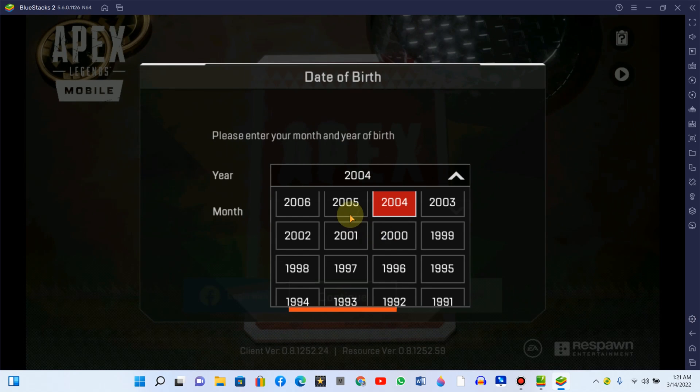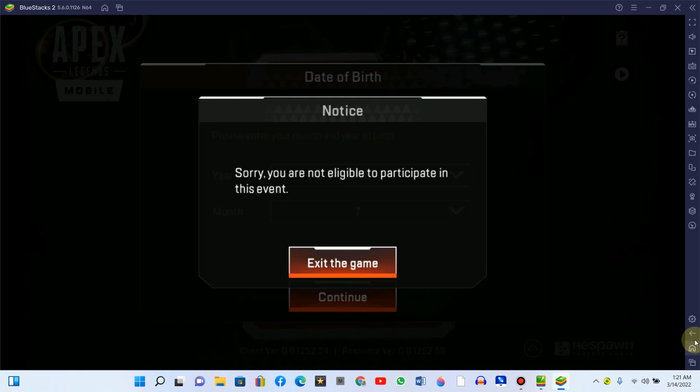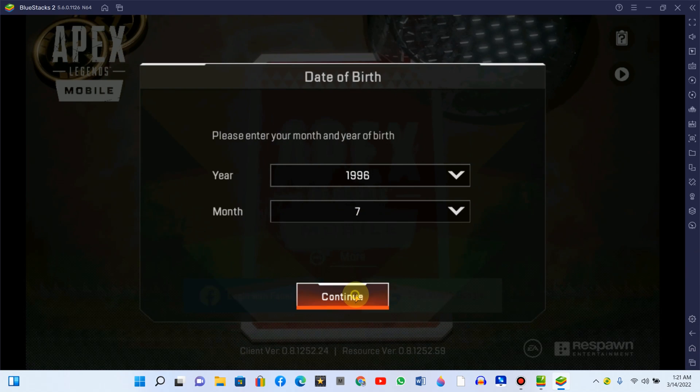Okay, I need to do this. This is a little better. Alright, that's for the age that you are. Enter 1960, then continue.